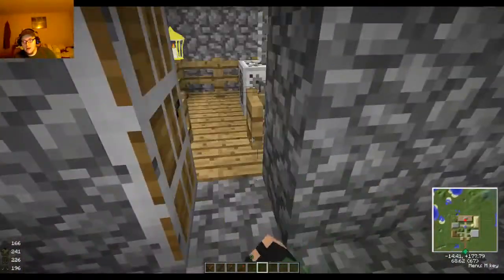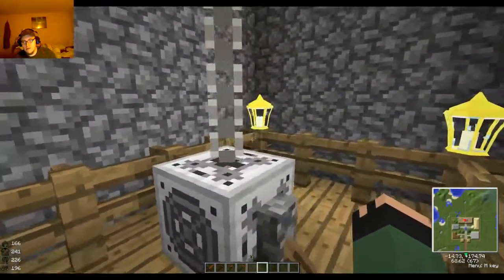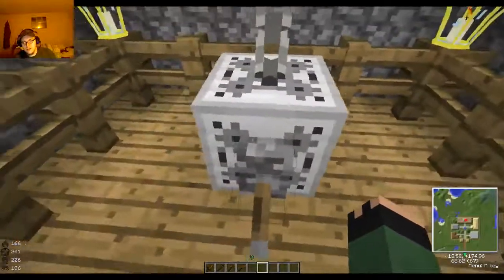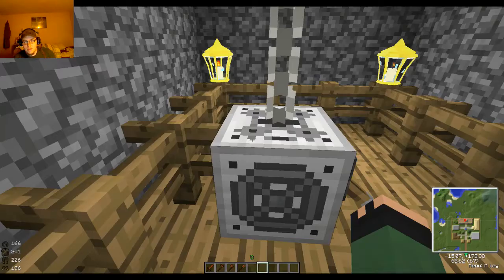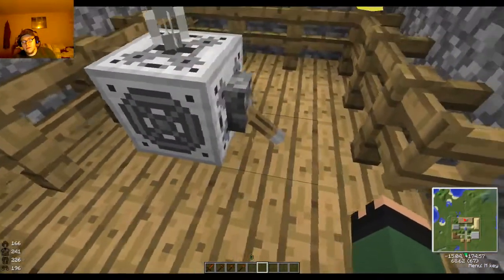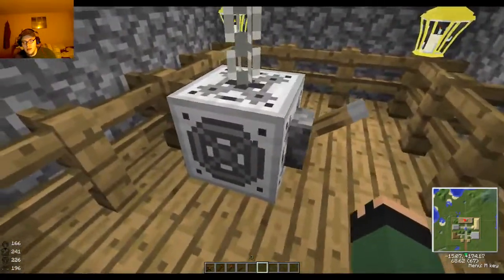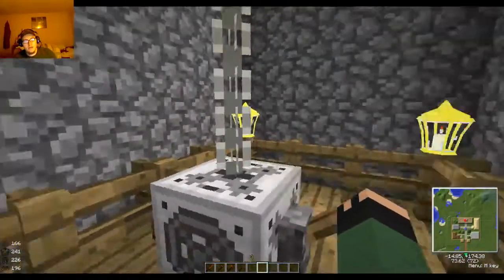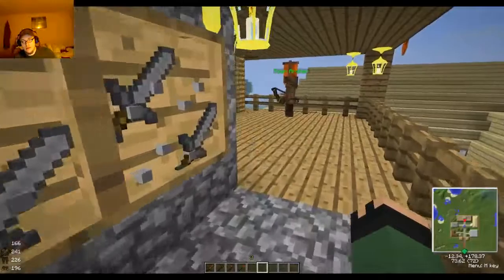Another mod we're going to look at is the chains mod that comes with the mod pack. Basically what you're going to do is craft chain, connect it to the iron chain elevator, throw on a lever, hit it up, then right-click and it'll take you up and up and up. That's how I made this building span so many different levels.